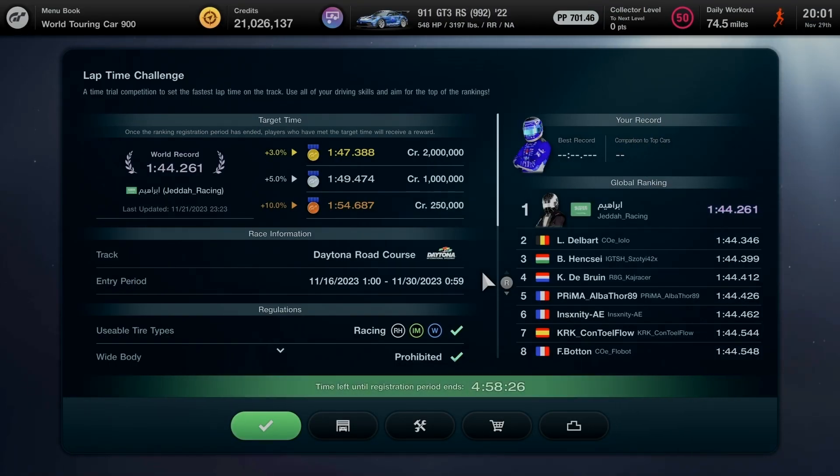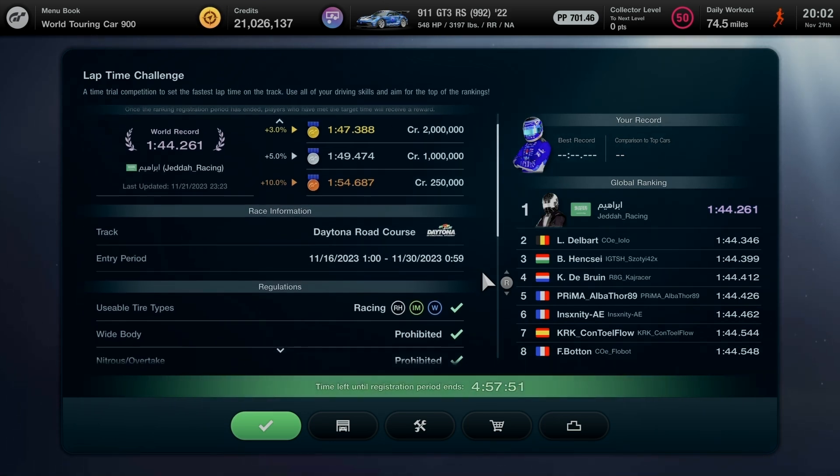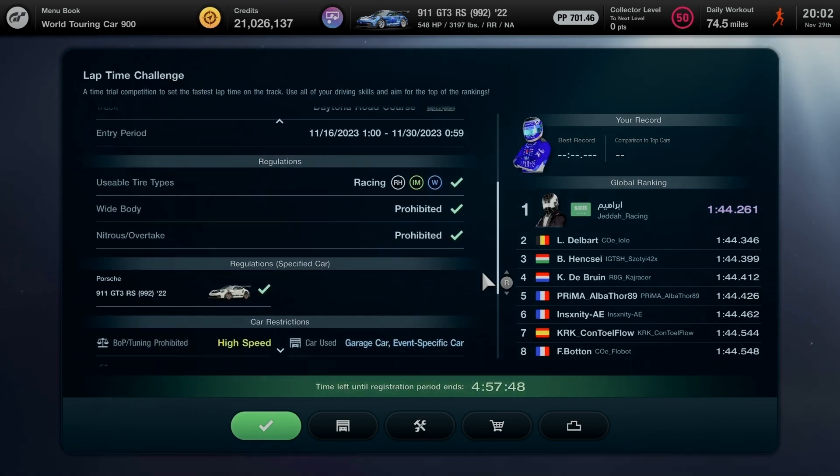Hello everyone, Hyperionia Blue GT here. Time to get ready for today's lap time challenge on Gran Turismo 7. Since last time using the Honda NSX 2017 at Daytona International Speedway road course at night, the time condition is set to late midnight again. We're choosing the Porsche 911 GT3 RS Type 992 2022, using hard racing compound tires with BOP/tuning prohibited for high speed.